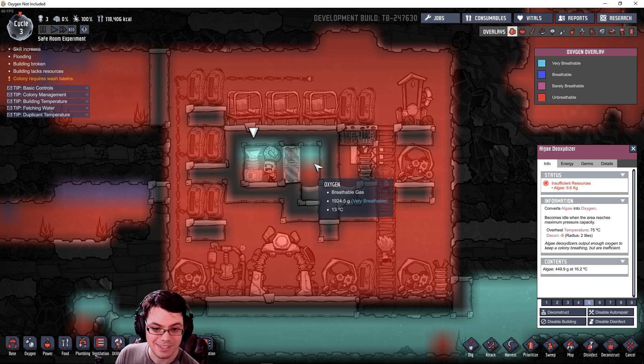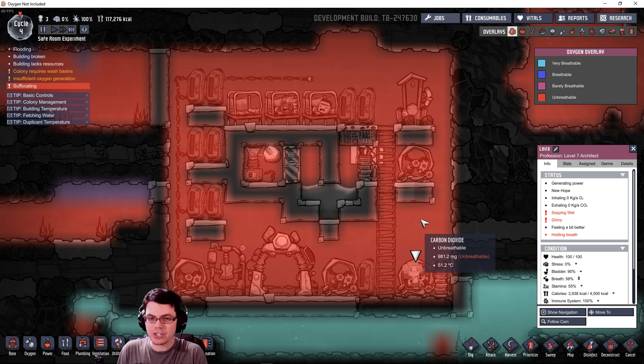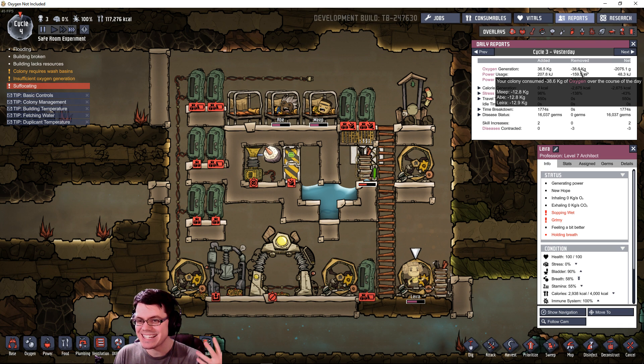I've finally reached the point where I've consumed all the oxygen in this base, and unfortunately these duplicants are about to suffocate. Comparing the two experiments: in the first one duplicants did hold their breath quite a lot even without a safe room, which is why we saw 90 kilograms consumed instead of 180 kilograms. Looking at the reports over the last few cycles, we see 36.5 kilograms total, with each duplicate consuming about 12.8 kilograms per cycle. That is your minimum number - the minimum oxygen a dupe needs to survive per cycle.